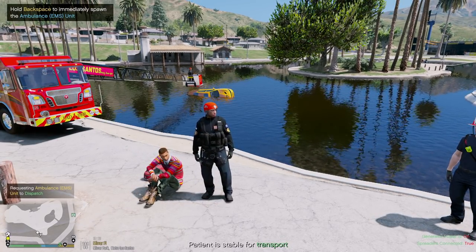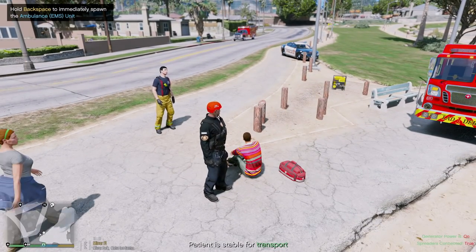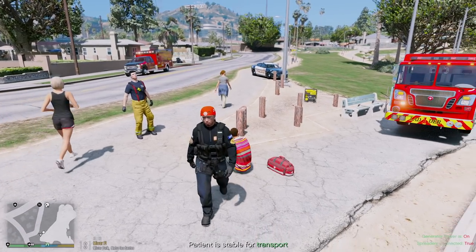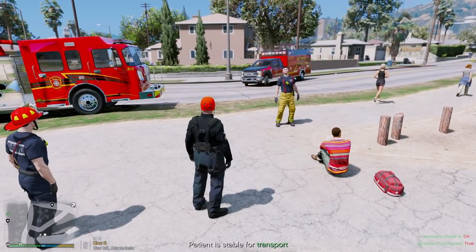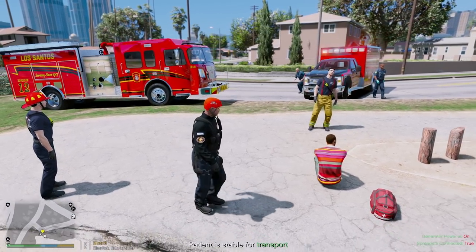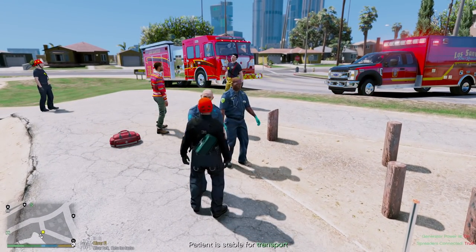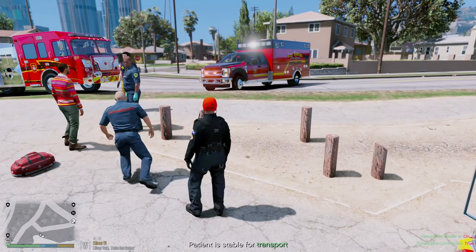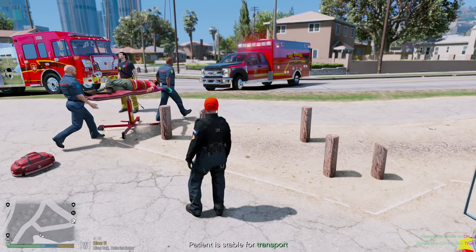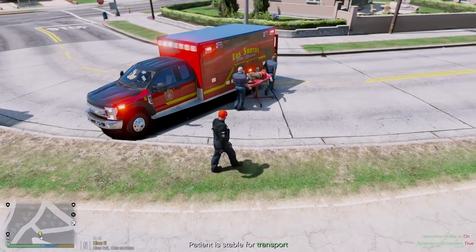All right, we have an ambulance en route — they're going to transport him to the hospital. He's currently stable and I think he's going to make a good recovery. All right, we have the ambulance on scene, they're going to go ahead and transport him. I have to remember to replace that stretcher with an actual stretcher.